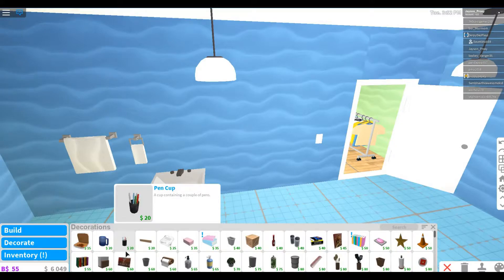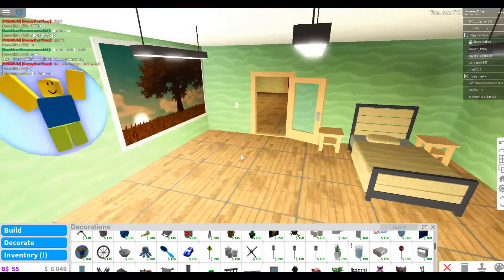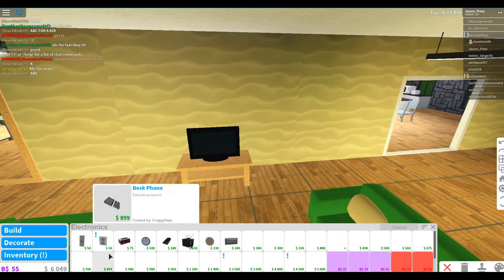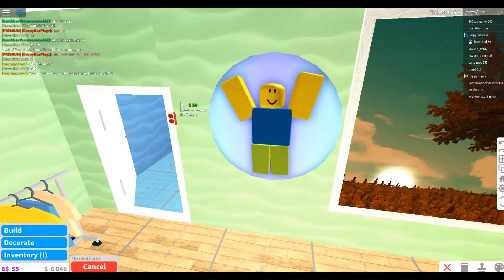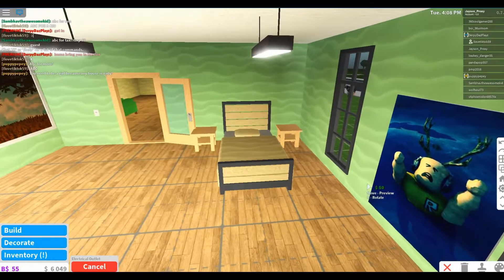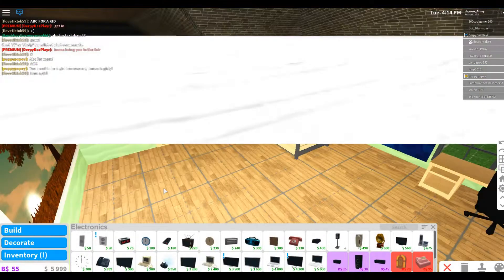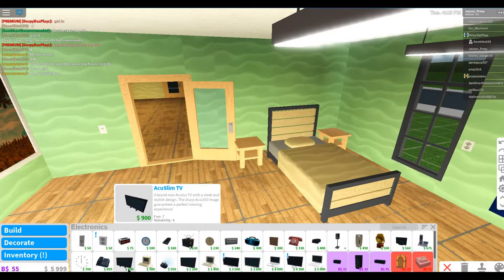That'll be it for now for the bathroom — I'll make some changes later. The TV I want to change. Let's see electronics. Oh yeah, I saw this — I need to put this somewhere. This just looks hilarious — they put like oofs as the electrical outlet.